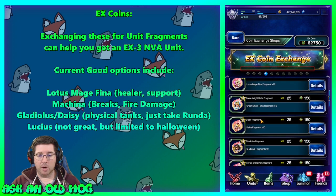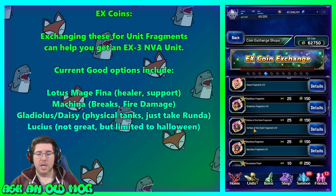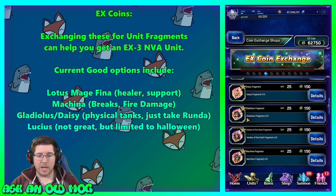You could also make an argument for Machina — he can do breaks and fire damage, he's one of the earliest super limit verse damage dealers. If you haven't accomplished the Final Fantasy Type Zero chronicle fight to get a Mystery Crystal, you can use Machina at EX3 to do that. If you don't have a physical tank, you could use coins to upgrade Gladiolus or Daisy — both are fairly decent physical tanks — although at this point you could just go get Runda for free, and Runda is far and away better.